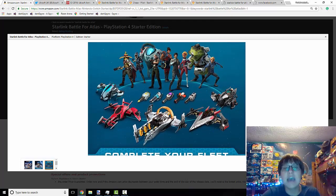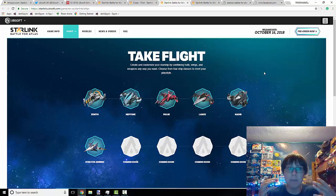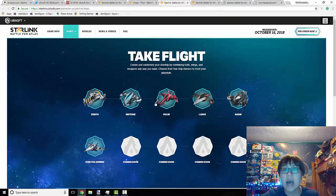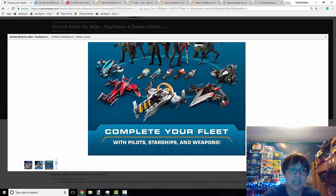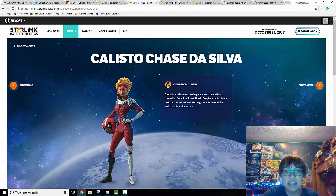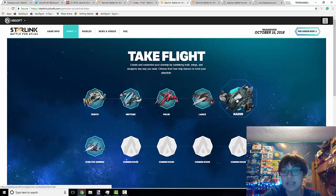We can also see five of the ships. If we go to the ship page, we can see that there are ten ships. However, only nine of them will be present on all platforms of the game — especially the PS4, which is what this promotional thing is for. The Star Fox R-Wing is the one that will not be present. The Zenith is the one that comes in the starter pack. We can also see the Neptune, the Pulse, the Lance, and the Nadir.